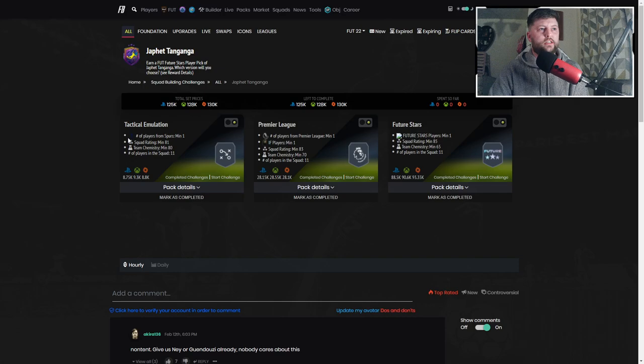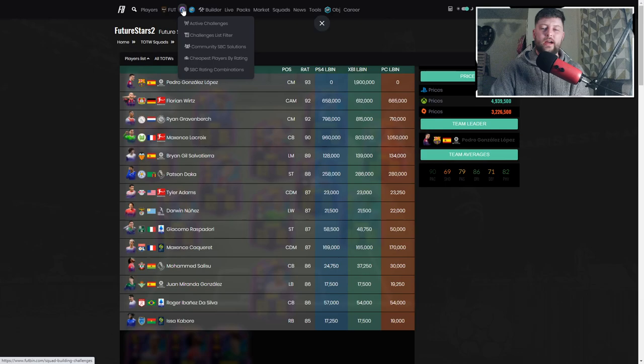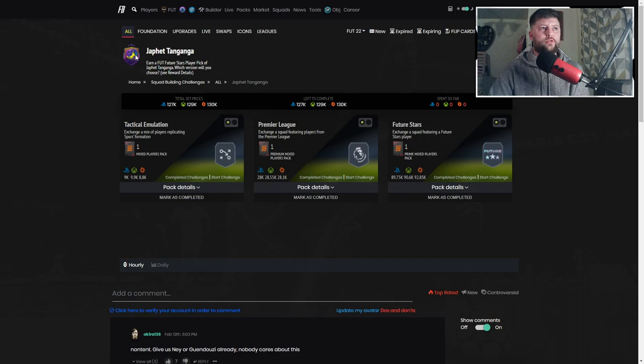So going into the overall SBC cost — 120k really isn't that bad a value personally. Looking at the cards: one Spurs 81, pretty easy, should come under 10k. Then the inform at 83 rated — again shouldn't be a problem. The 85 rated team — if you've done the 85 times 10 challenge you should have enough. A future star is required — looking at the lowest ones you're probably at 17 to 18k if you buy straight away, maybe 18 to 19k at some point. I think they've done all right with this one — the value in terms of what you're getting back is nice.